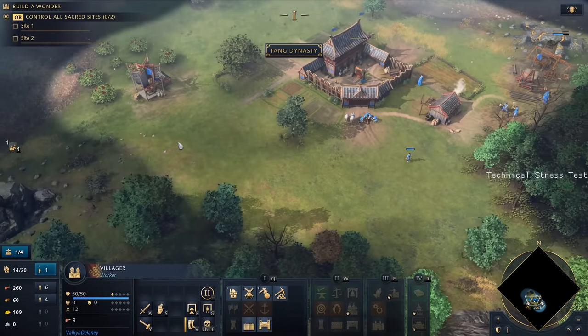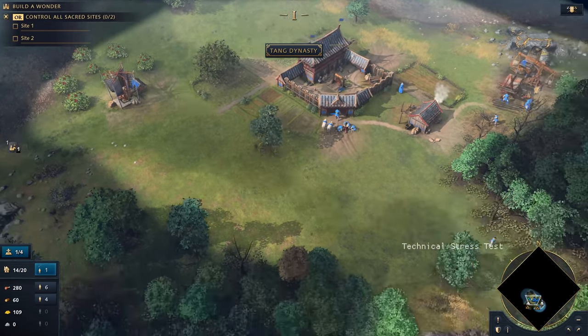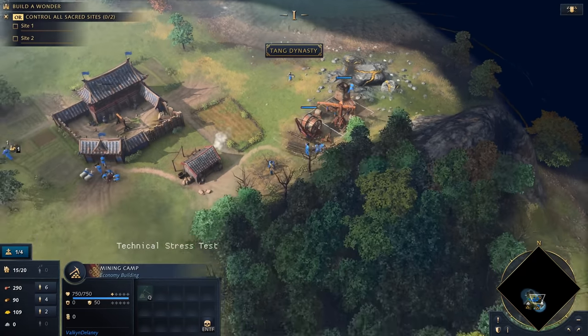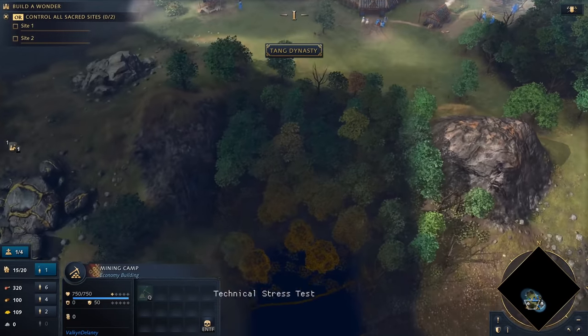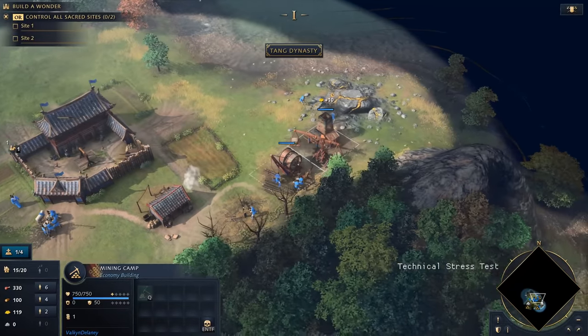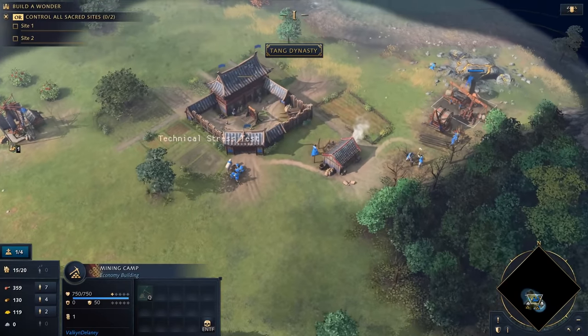We're laying the foundation for our economy — building a few windmills, one by the berry bushes, another by the hunting grounds, and setting up a mining camp at the gold vein. I'm also chopping down the surrounding woods to make room. The Chinese need a lot of space for their city, much more than the Holy Roman Empire or the English, so be sure to have enough building space around your city.